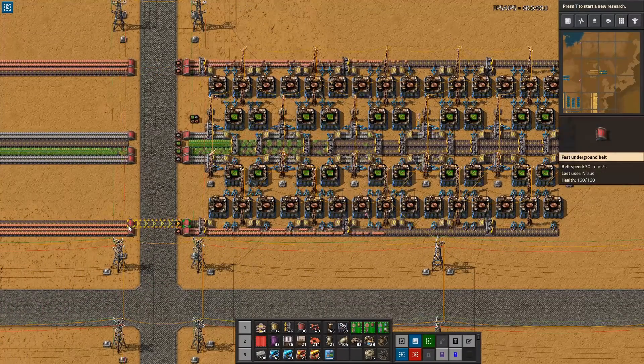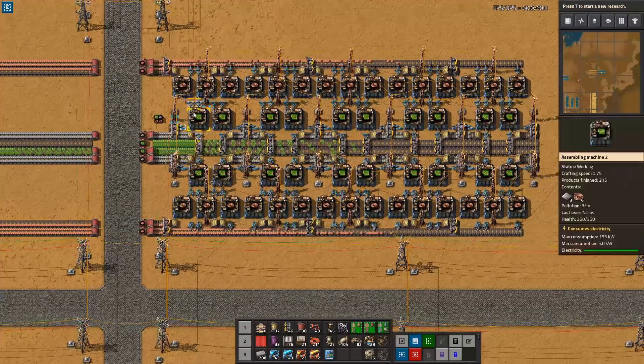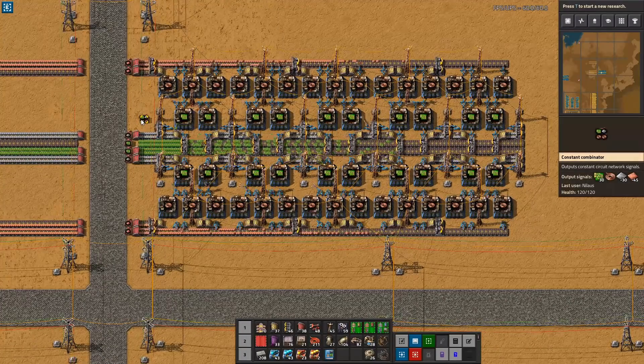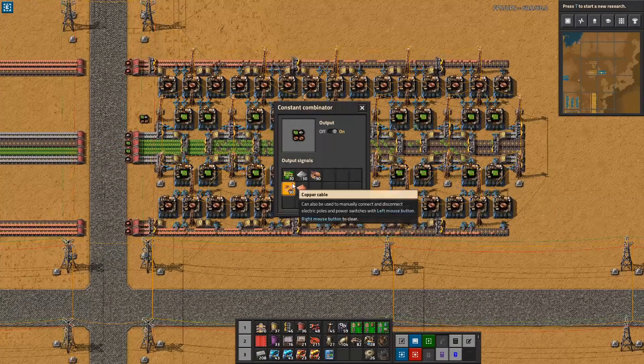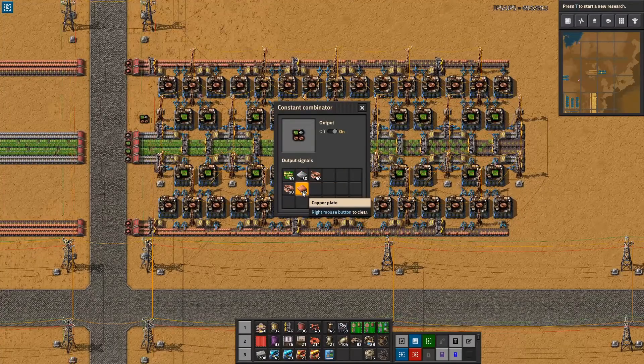As you can see, these additional lines are partial lines — you can bring in one line and split it between the two. For demonstration purposes I've taken two half lines in, because that's what it needs. This produces 30 circuits per second. It consumes two yellow belts of iron plates and three full belts of copper plates.